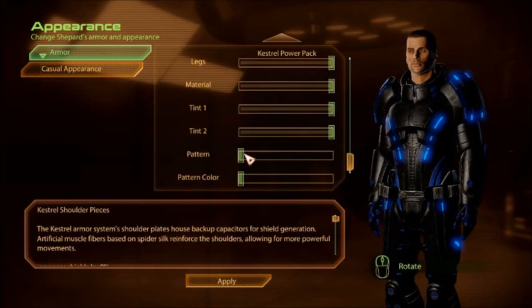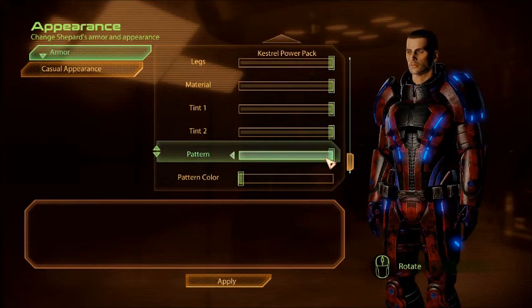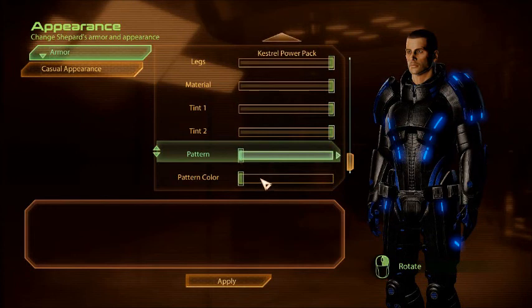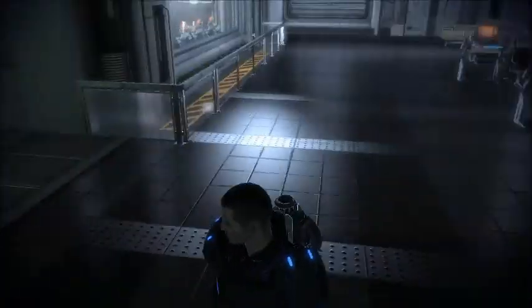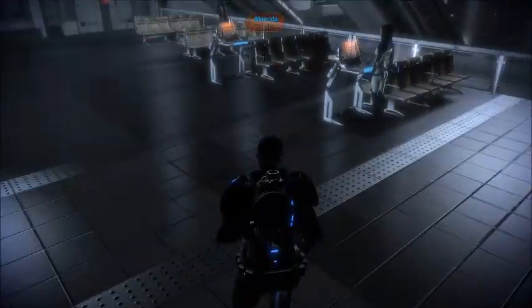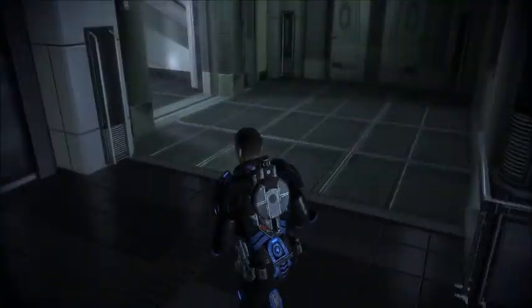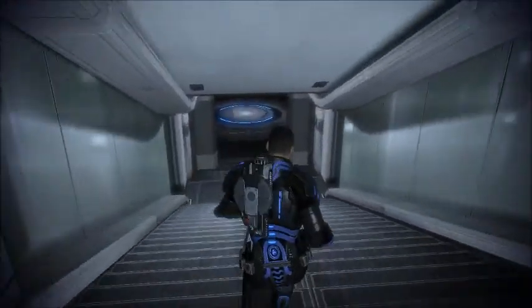What else can we do? Change the pattern — nah, I think the pattern was fine as it was, no need to faff around with that. Pattern color — nope, no need to faff around with that. New armor — there it is. I'm sure it'll look good on me. I'm not a massive fan of the leg section though, but I can change that.